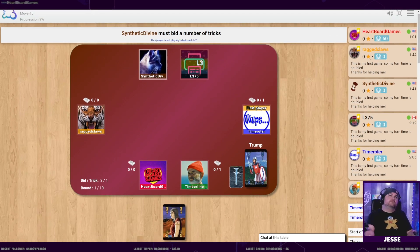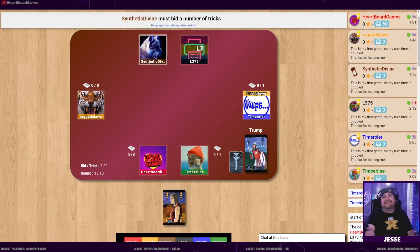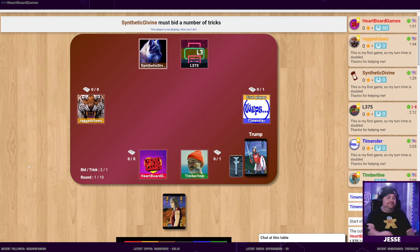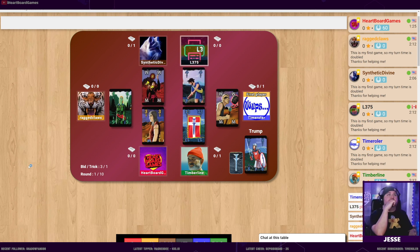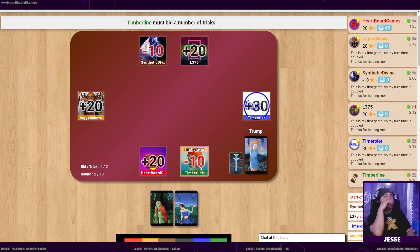Are you putting this into a spreadsheet? Yes, I'm putting it in my head - same, my head is basically a pivot table. I'm calculating the odds of one of those two having a wizard.